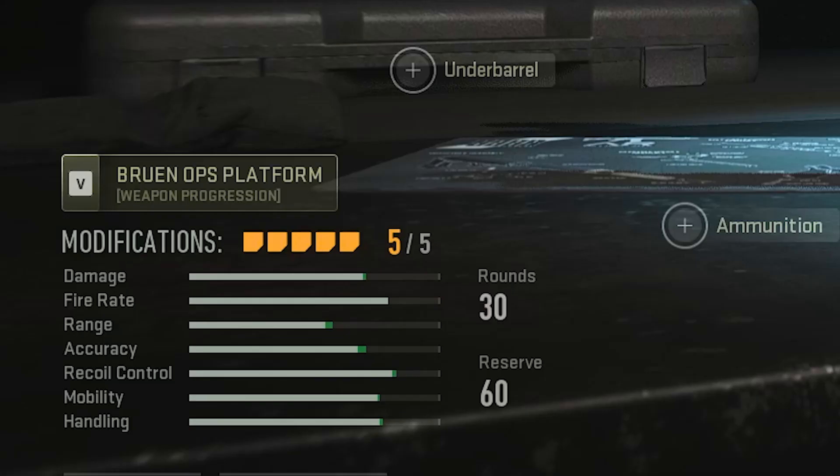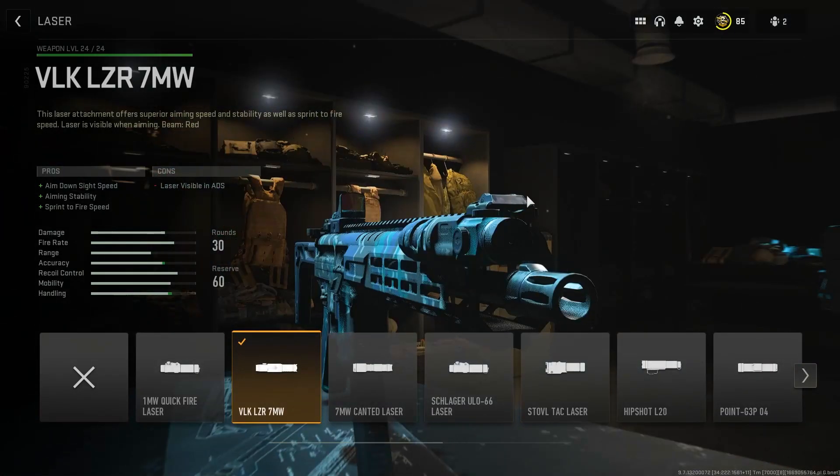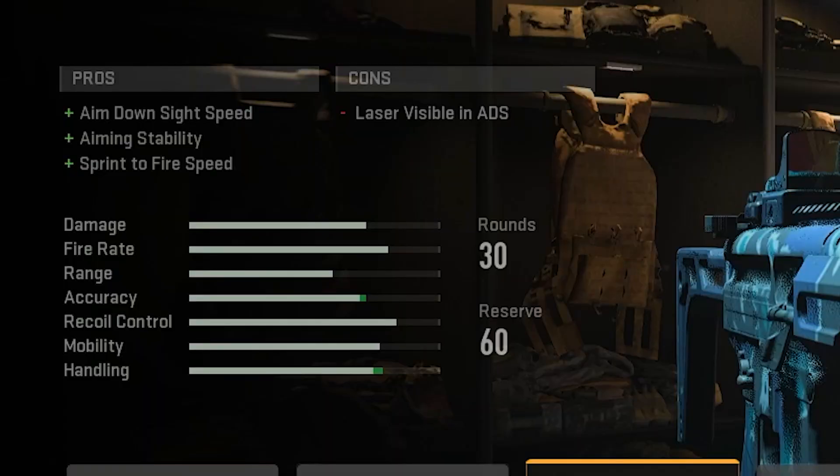When looking at the attachments, I just want to give general bonuses to a majority of stats across the board because the BAS-P is good but it just needed some overall improving. First attachment up — as always we're going to be grabbing the VLK LZR 7 milliwatt laser for increased ADS speed and sprint-to-fire speed. You really just cannot beat that.